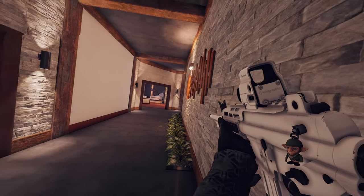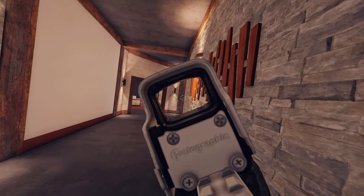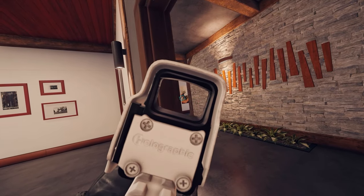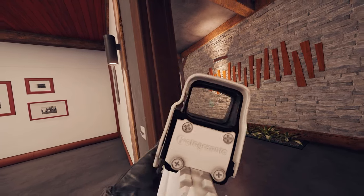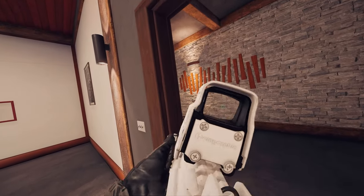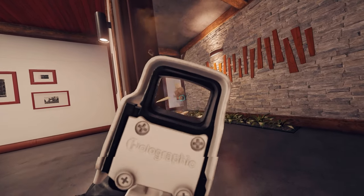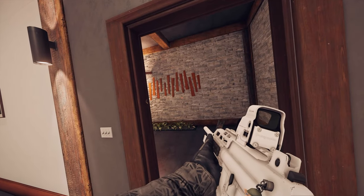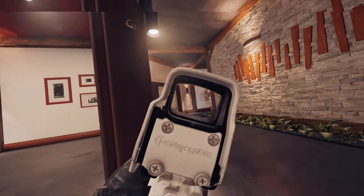It makes it way easier to win the gunfight when you're on an off angle — you won't be pre-fired or quick-peeked. Another solution to holding bad angles is to just play off sound. Instead of holding a common angle, don't peek. Maybe hold a different angle, but make sure you're not peeking. When you hear somebody, then you swing out. It's going to stop you from getting pre-fired and give you peeker's advantage, which is going to lead to a lot more easy kills.